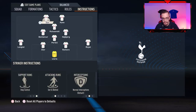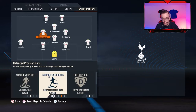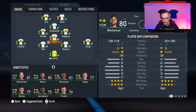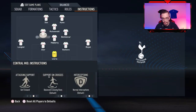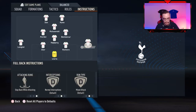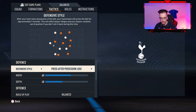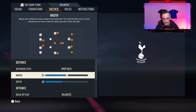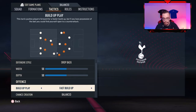So these are gonna be my instructions. Paris switch — I'm gonna change this position. Paris switch is gonna get forward, cover center, better cover center, stay back and stay back. Tactics is gonna be drawback 50%, depth 50%, fast buildup and forward runs.